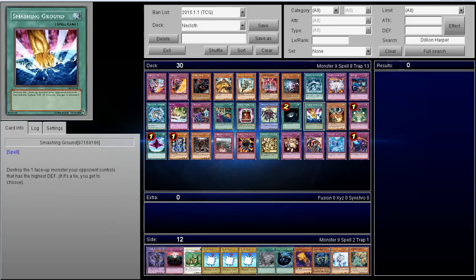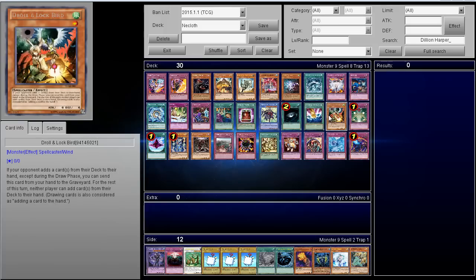Ghost Reaper and Lockbird — this was used back in the Spellbook days. I don't personally like this card because the first card they add they still get to add, and then for the rest of the turn neither player can add. So they already got that one free extra card, and unless you can guarantee an OTK next turn I just don't like it. That's my personal take, but some people do like it.